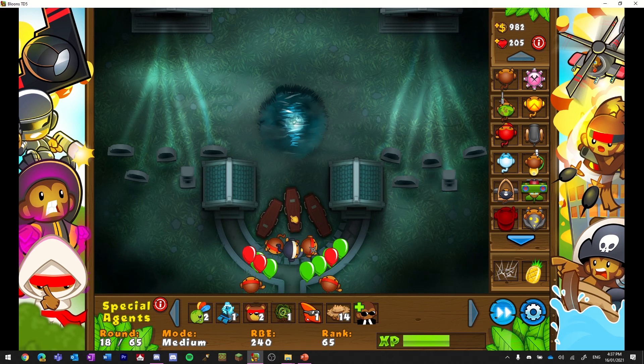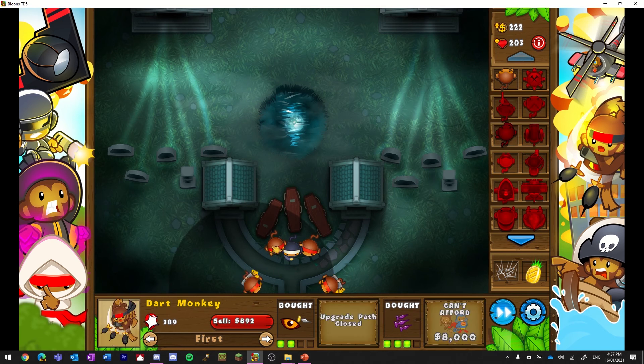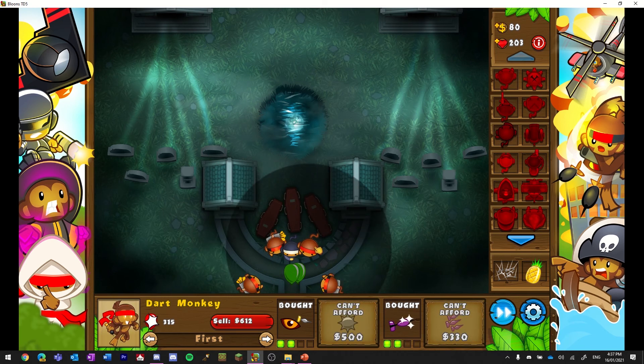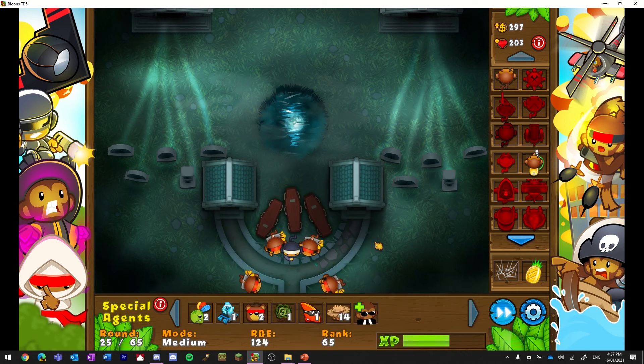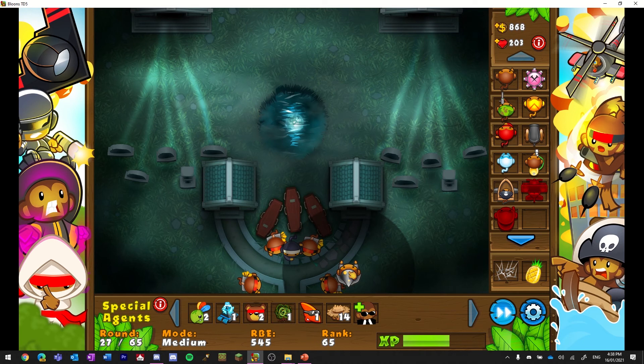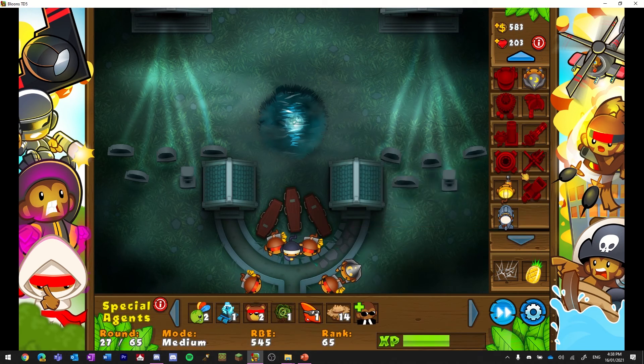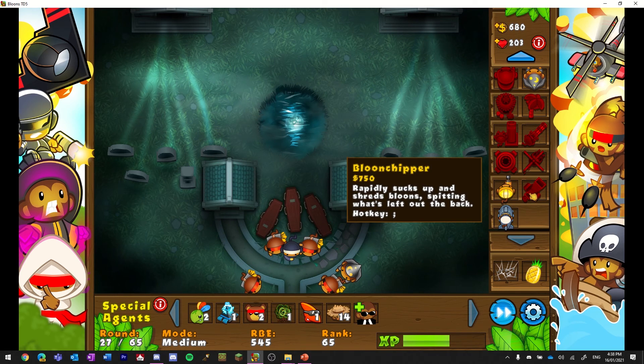Whoops, we've lost another life — not fun. It's around this time I think lead balloons start coming out, so I'm going to need a cannon or a wizard. I'll get a wizard so it can destroy the lead balloons easier. I'm also going to get a balloon shipper up here — they're expensive, but that'll help get through some of the balloons.